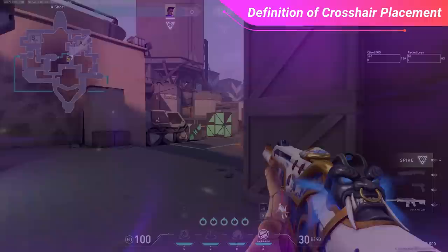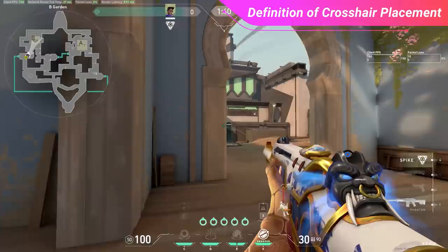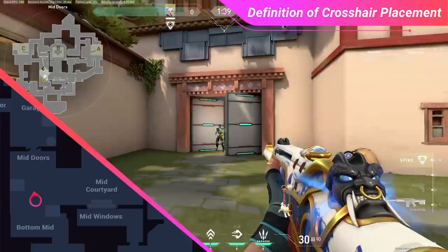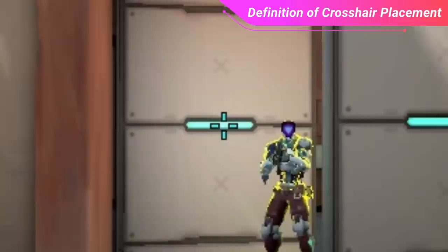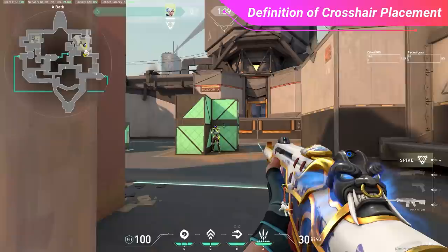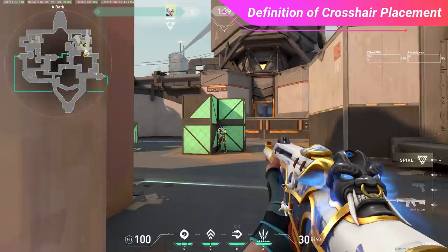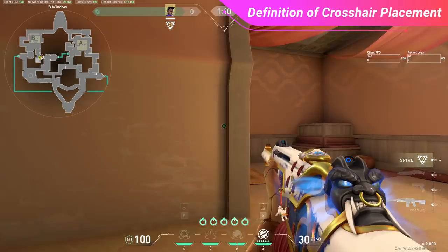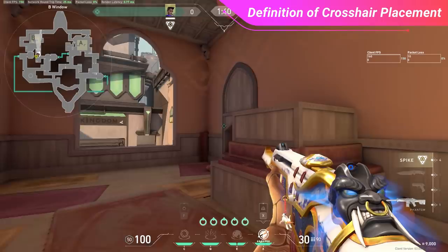When your crosshair placement is not fully developed, using map landmarks as references is a common tool for gauging head level or how far you need to move to expose a specific angle. A great example is when you are an attacker at Grass on Haven peeking into Garage — the middle line of the barrier on the doors is perfectly at head level for an enemy standing on the ground. The more you play, the more this reliance on map decals will be offset to your intuition, and the whole process becomes subconscious.